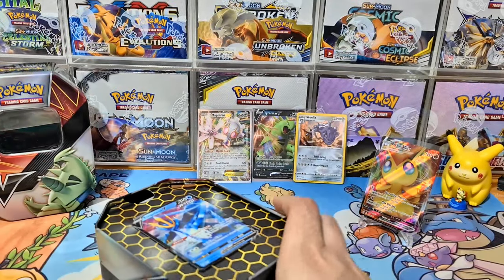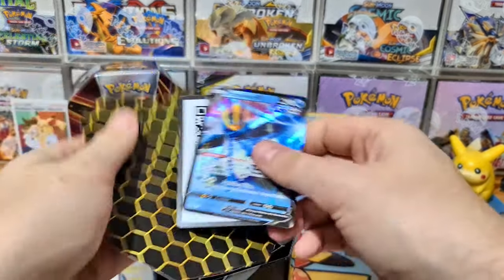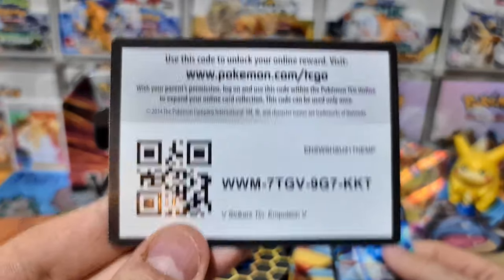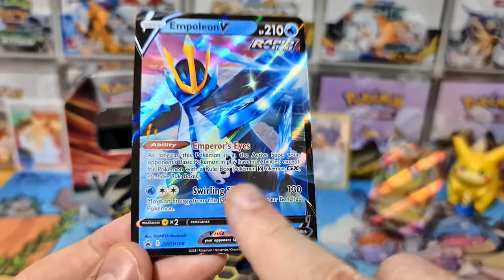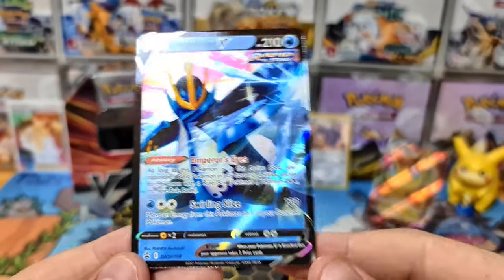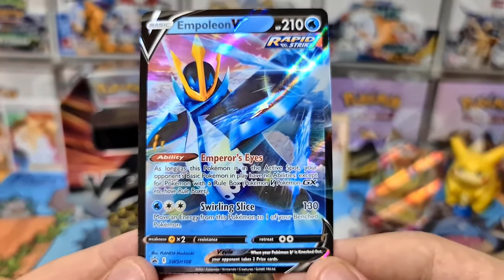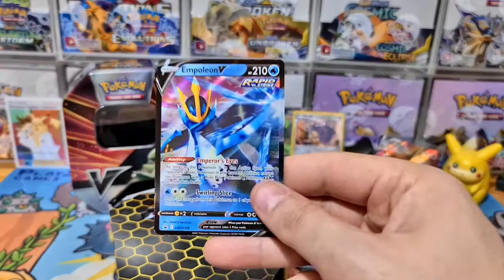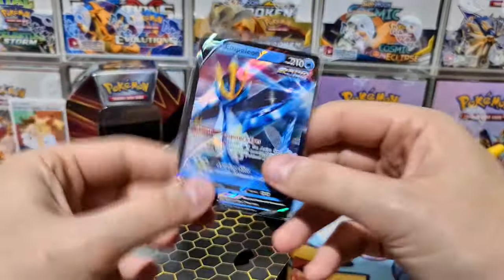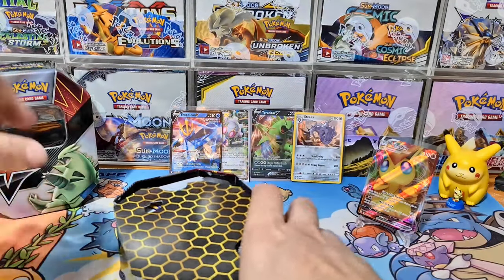Here is the Empoleon V promo and code card — let me know if you end up redeeming it. It's a beautiful promo with an ability that stops non-rule-box Pokémon abilities (V, GX, etc. have rule boxes but other Pokémon's abilities are blocked). It works with Rapid Strike Energy and things like Inteleon, making it a really nice single-prize option. It's promo number 108 — definitely needed for your Black Star promo collection.